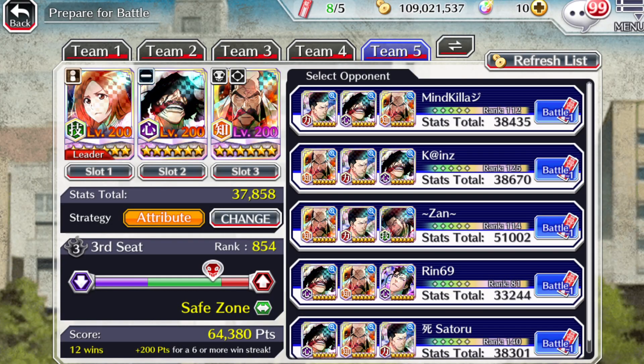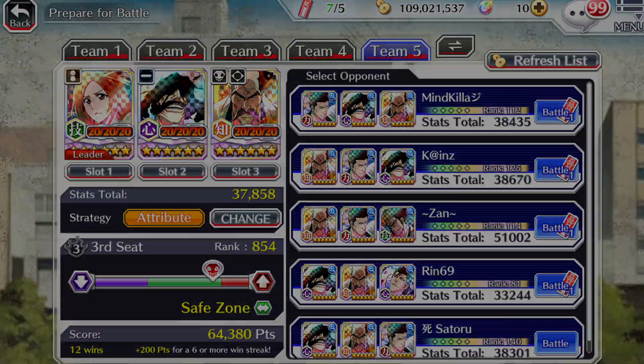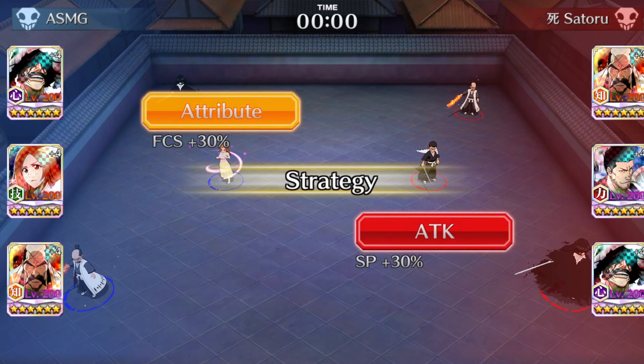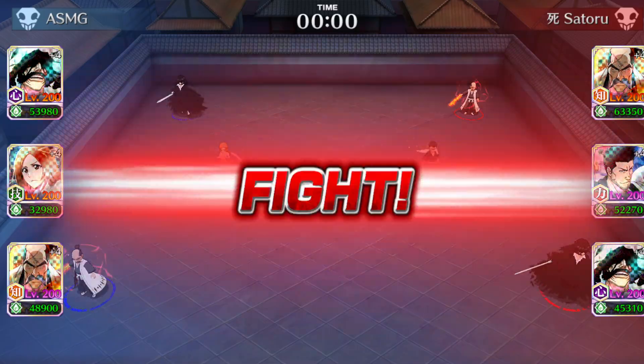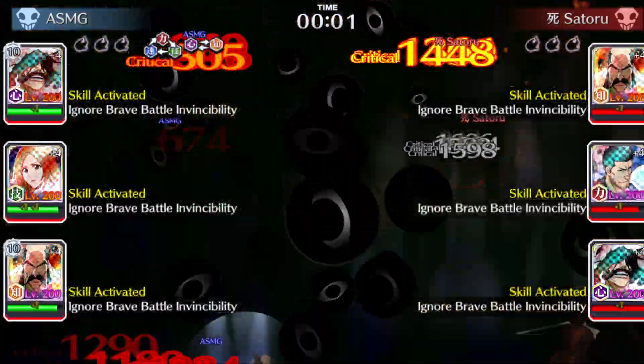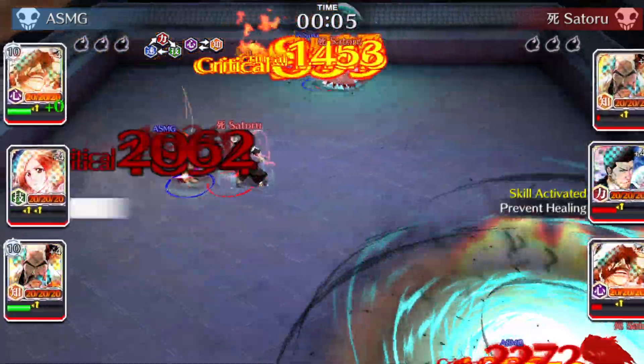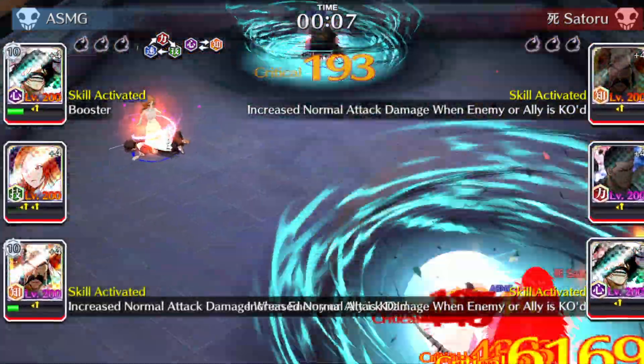Let's see what else we've got. Let's go with this one — 38,301. She might go up against Isshin. She is! So we'll definitely see the Persistence skill in action. Let's see how effective it is — she's doing not bad actually against Isshin. Oh, here it is!